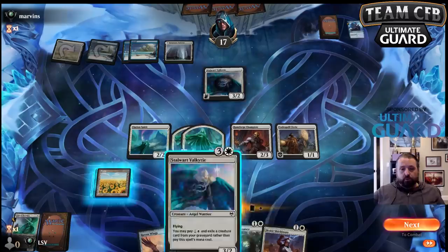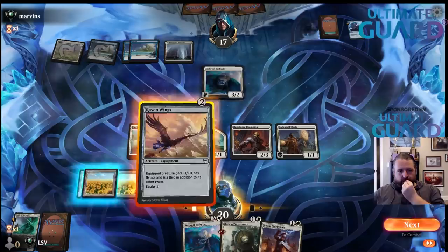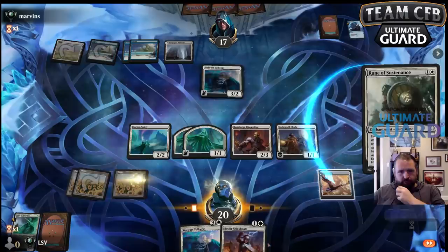Also my own Valkyrie. What do I want to do? I'm going to play Raven Wings, and then play the Rune for one mana on the Raven Wings, and kind of hope to draw a land. I drew a land — now I can equip it to the Codespell Cleric and send with those two. I don't mind at this point if I trade off the Runeforged Champion. Still not willing to give up the Clarion Spirit.